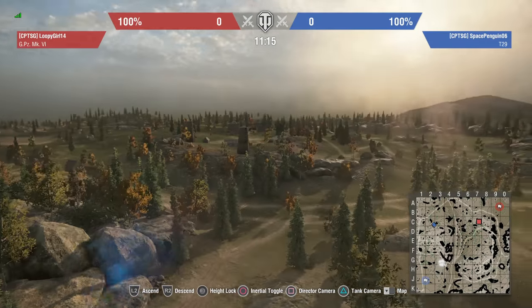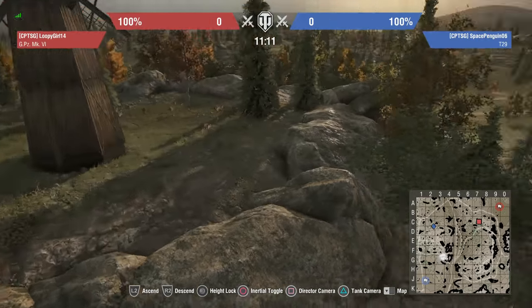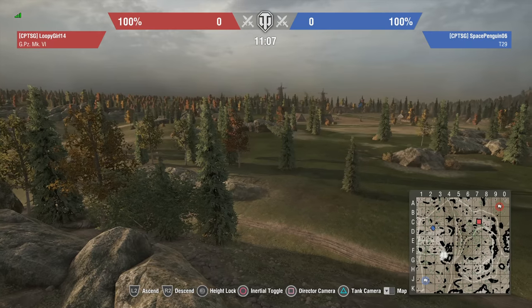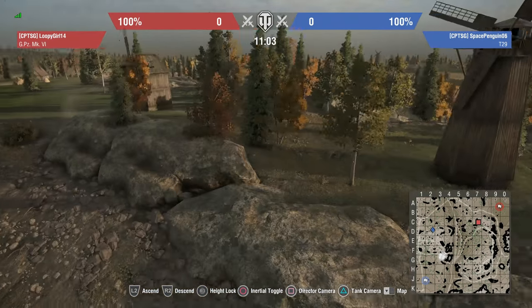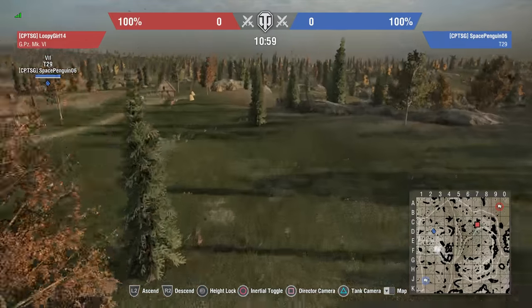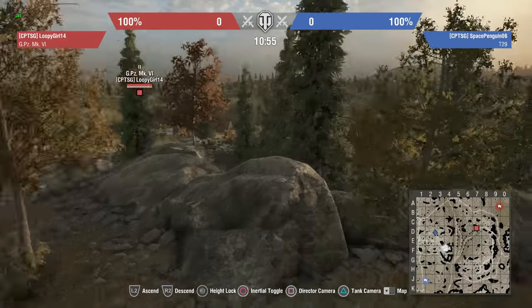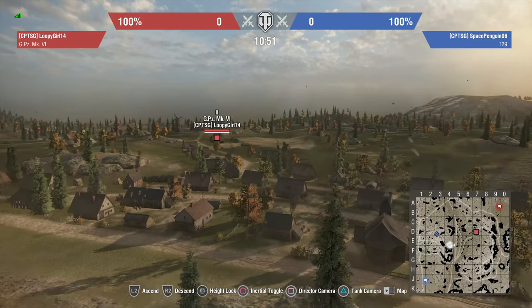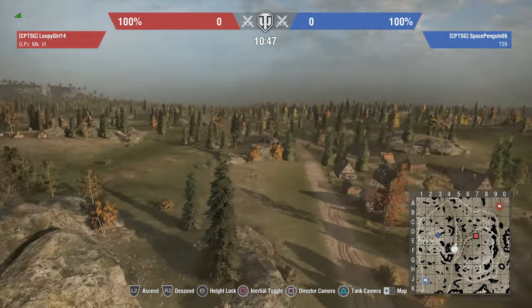On the other side of the valley there's a rise with a few rocks that would provide probably enough cover to go hull-down, and again it overlooks the southern spawn - so it's quite a good vantage point for resetting or attacking. From up here, starting from the southern spawn, light tanks might be able to set up somewhere in these trees and actually overlook a good portion of the centre of the map, which is quite advantageous.